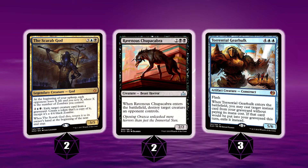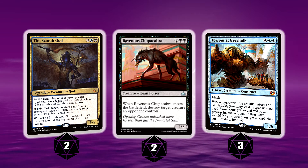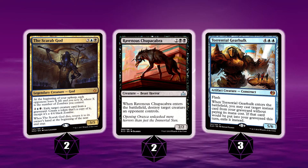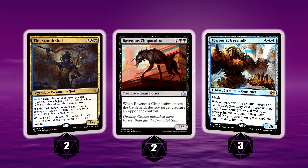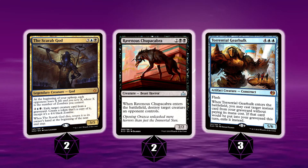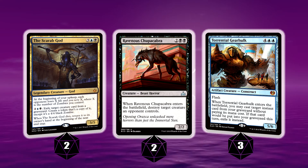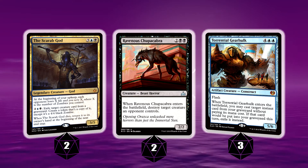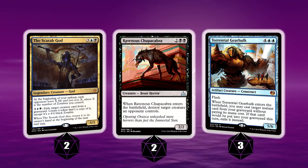Ravenous Chupacabra is in a lot of black-colored decks that splash black literally sometimes just for this card — personally I think it's really good and I know a lot of people agree. And of course the Scarab God: we will be destroying stuff, countering stuff. If you're facing heavy creature decks, the Scarab God can take their creatures, bring them back as zombies, and you can drain your opponent or have an army to attack and win. For me, the Scarab God is the best creature in standard at the moment — if you're playing blue-black control decks, this is the card you want.